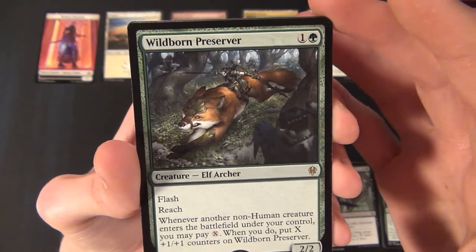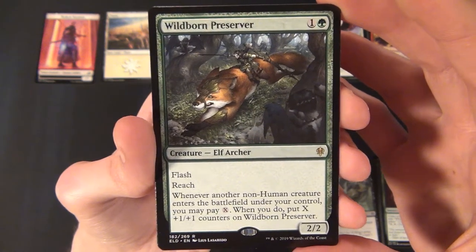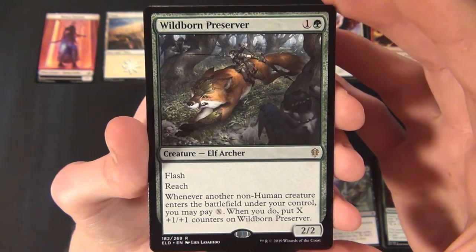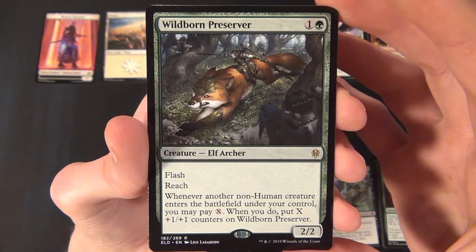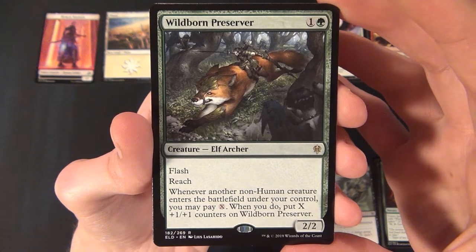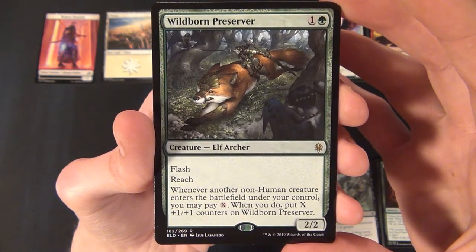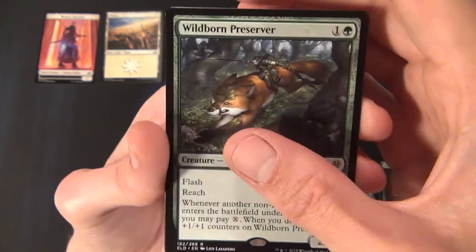And for the rare we have a green rare — Wildborn Preserver, an Elf Archer that costs one and a green to cast. It's a 2/2 with flash and reach. Whenever another non-human creature enters the battlefield under your control, you may pay X mana to put X plus one plus one counters on Wildborn Preserver, so you can boost it pretty fast.